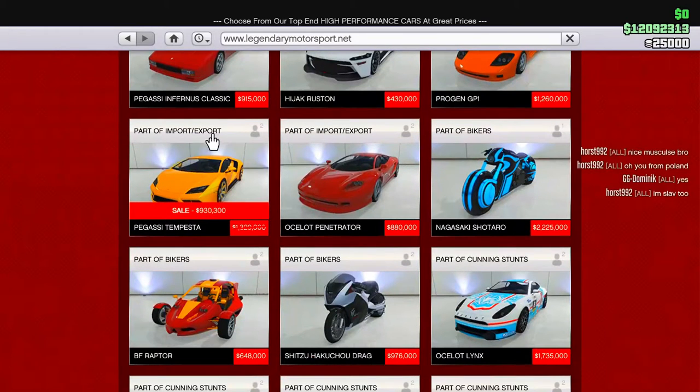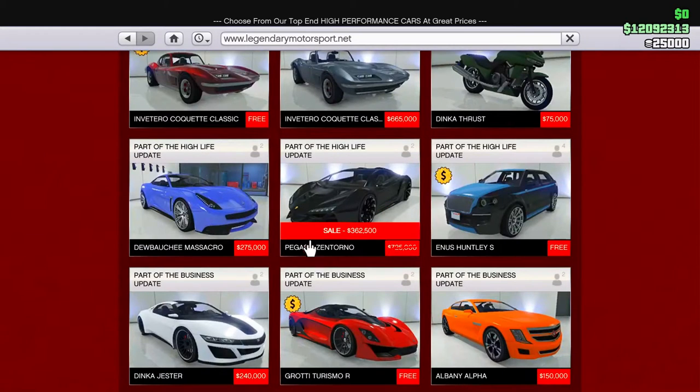Now next up on Legendary is going to be the Pegasi Tempester, and that is going to be on sale. And then coming up to our last sale, it is going to be the Pegasi Zentorno.